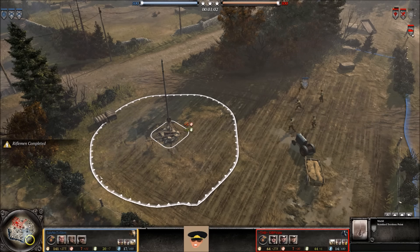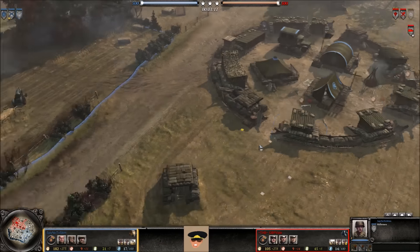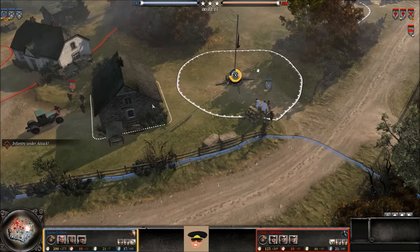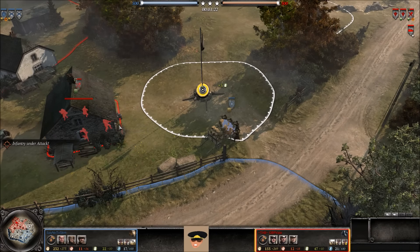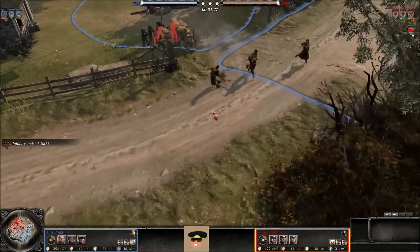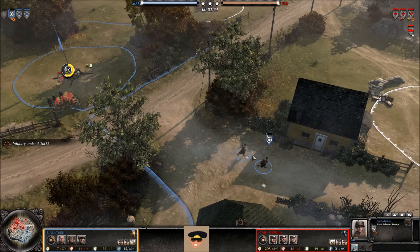One rifleman is moving over to the left side of the map, going after the first territory point or perhaps past it. Meanwhile, the Sturm Pioneers get inside a house for garrison cover — though only one window faces the rear echelon troops, so only one can fire at a time. They quickly force the rear echelon troops out in a hurry. Sturm Pioneers always win.